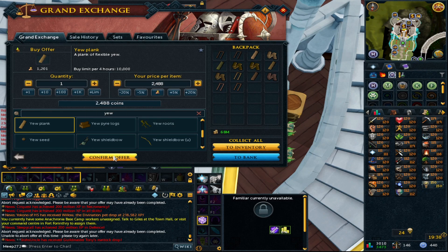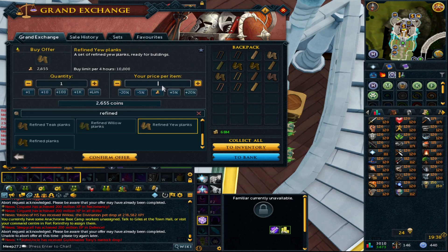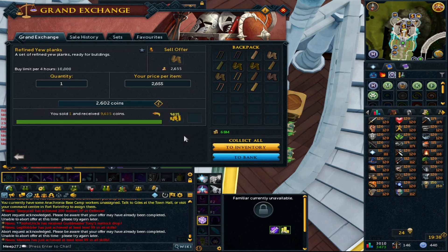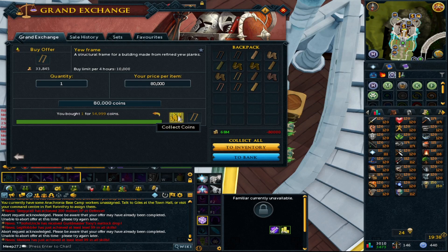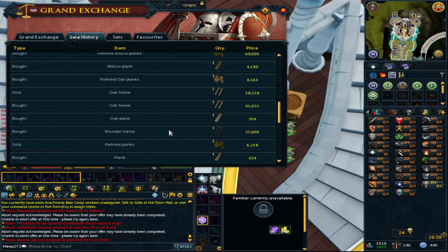Yew was the favourite for the bond account over the bonus XP weekend — really made some money there. A yew plank is around 960 GP. Refined yew planks buy at around 11k — and testing at 100k they do buy at 26k. Selling them they go for 96k. A yew frame is around 54.5k — not too bad. So roughly 30k worth of planks turns into 55k on the frame, and 12 yew planks at 12k turns into 54k — pure profit.